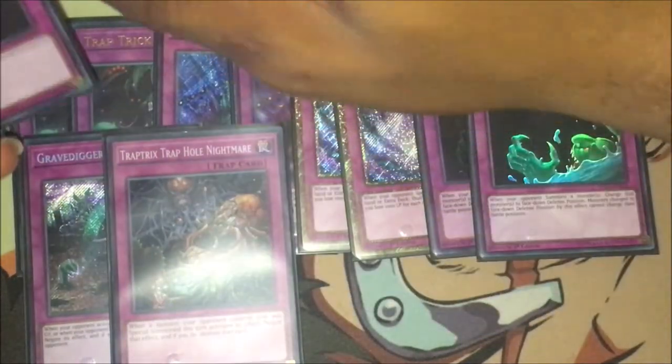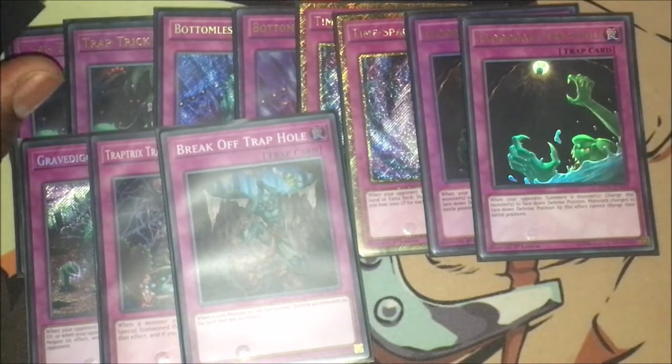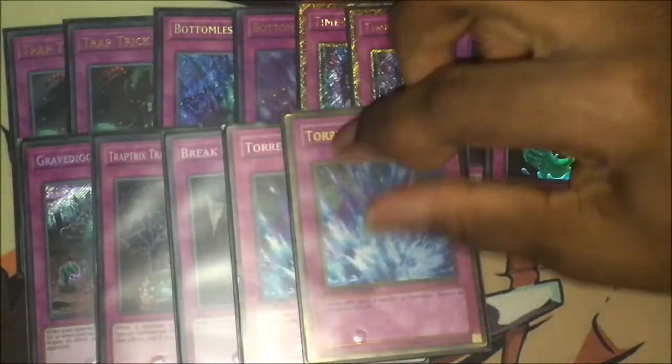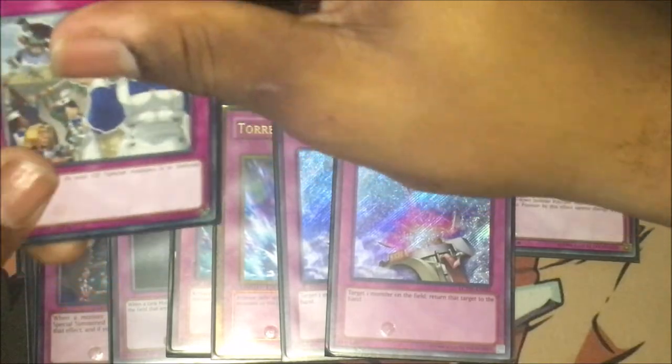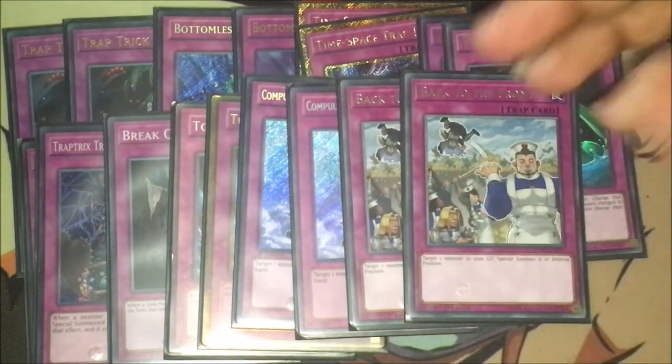Continuing on, I've got one Night's End Trap Hole — it's okay at one — and one Break Off Trap Hole, because it works well with your Trap Tricks Syrah. If you have it set and then link summon Syrah, just flip Break Off: Syrah lives because it's a link monster — it only destroys all monsters on the field that aren't linked — and Syrah is unaffected by trap cards completely. So everything gets nuked except for her. I've also got double Torrential Tribute and double Compulsory Evacuation Device, which also helps to trigger off your Syrah effect — but I'll get onto that in the extra deck.